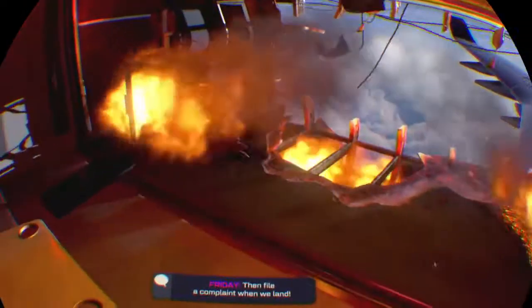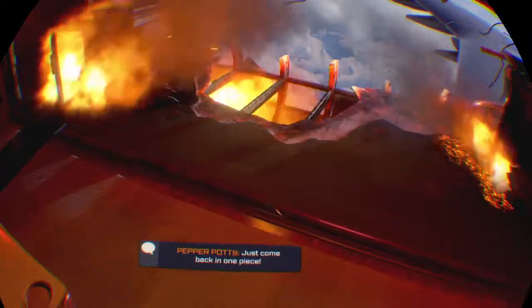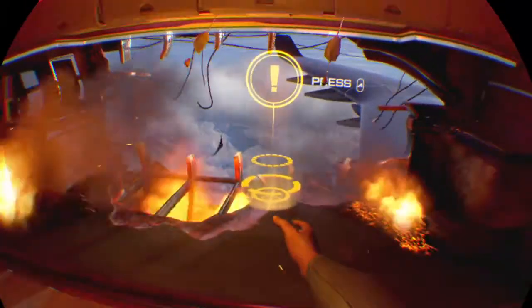Pepper: 'File a complaint when we land.' Tony: 'Override my safety belt.' Pepper: 'Just come back in one piece!' Tony: 'Those are scorch hot — that would burn off my hand.' Oh hell yeah! I hate this — I hate that kind of stuff.